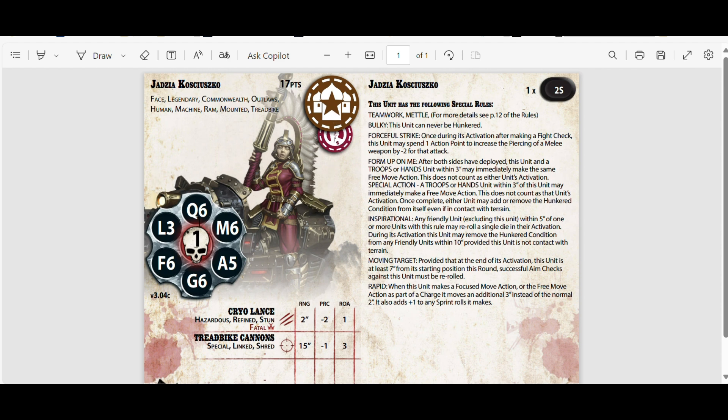She has a Quickness of six, so she is really fast. An Aim of five, so she's hitting on fives. And a Fighting of six, which means she's hitting on fours. Tread Bite Cannons: fifteen, minus one piercing, rate of fire — so she's going to get at least one hit with minus one to the armour, which is absolutely fantastic. The Cryo Lance — this big thing here — is Hazardous, Refined Stud, Fatal, Range two inches, close combat. So she's going to be hitting on fours with a piercing of two. That's absolutely lethal. Forceful Strike: once during its activation, after making a fight check, this unit must spend one action point to increase the piercing of a melee weapon by minus two for that attack. That's devastating — she could go up to piercing four, minus four. I don't think there's anything that's going to survive her.